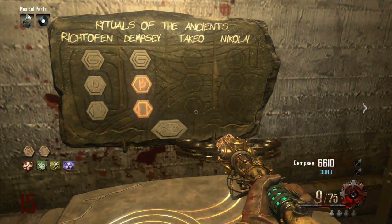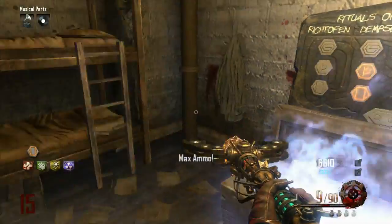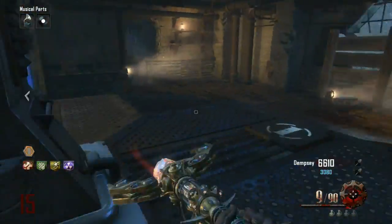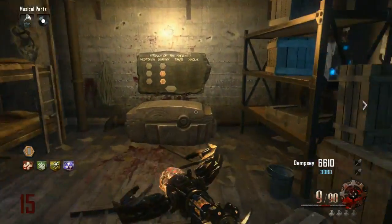Right now I have two random balls. On the first one I'm going to get a Max Ammo, because it is random. Then I'm going to use the next one once I get these zombies out of the way.